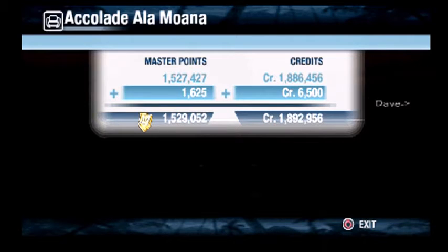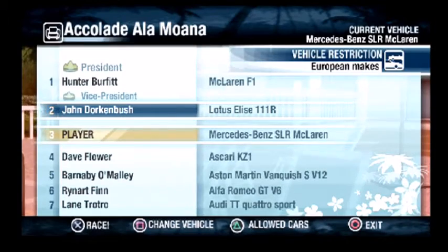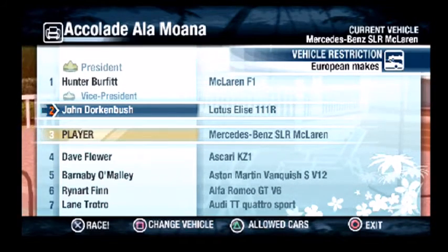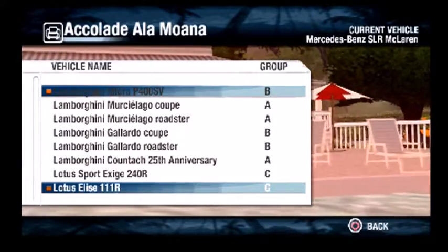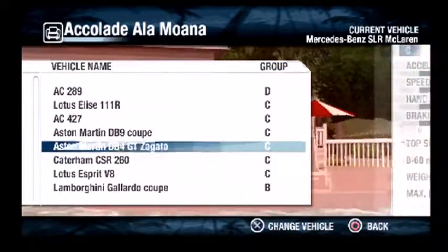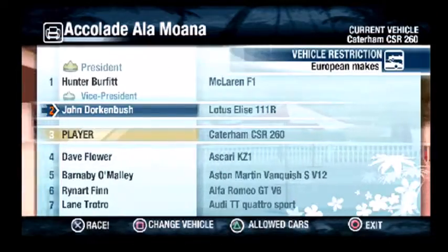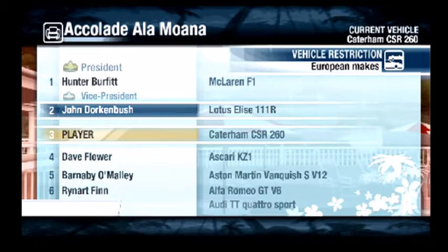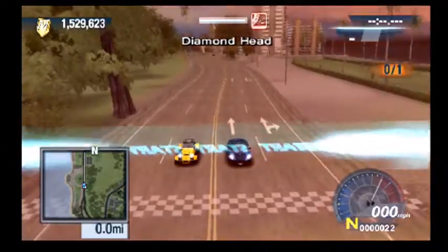Almost there to two million credits - we have earned a lot so far. Alright, now we challenge against the Vice President, which is Don Joke and Bush, in Rosario's 101-R. Rosario's is a Crest-class car, so I got the perfect thing for that - the KLM CSR 260. Let's use that. This should be a good match.